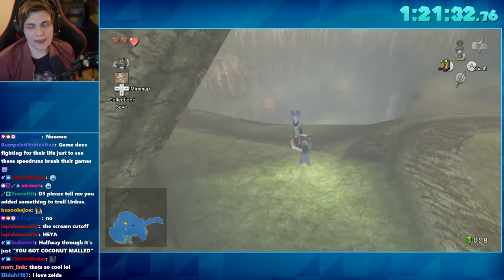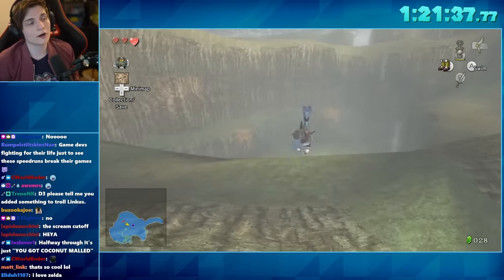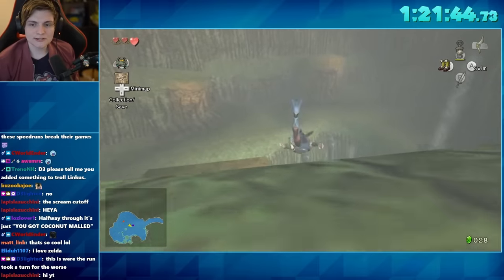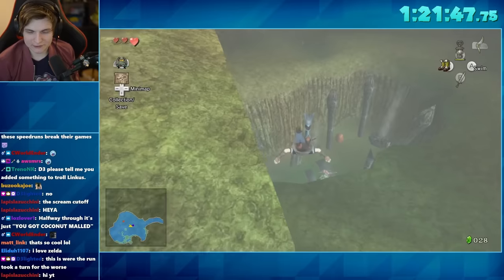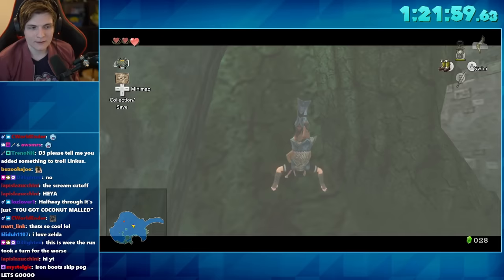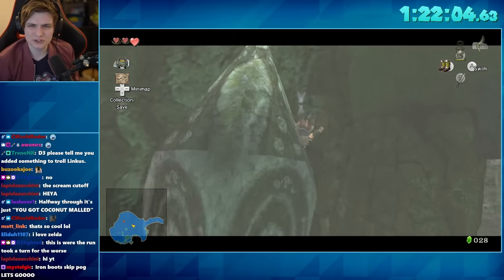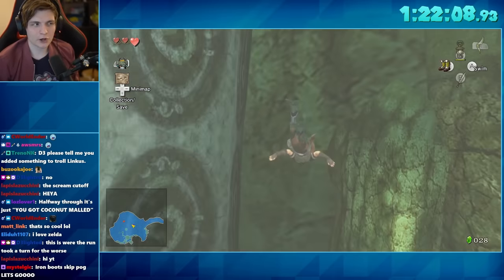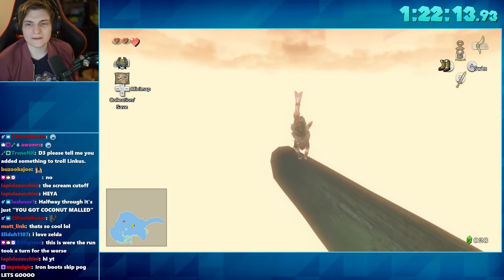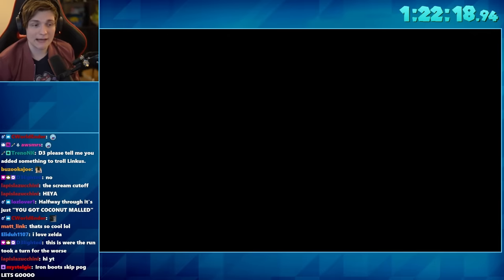We actually can't enter this dungeon properly because we don't have water bombs, which are required to break the entrance. But just like the GameCube version, these pillars down here are a little bit janky. If you're perfectly aligned and swim up, you just pop out of bounds and can swim straight into the loading zone, skipping the water bombs altogether — and now we're just in the dungeon.